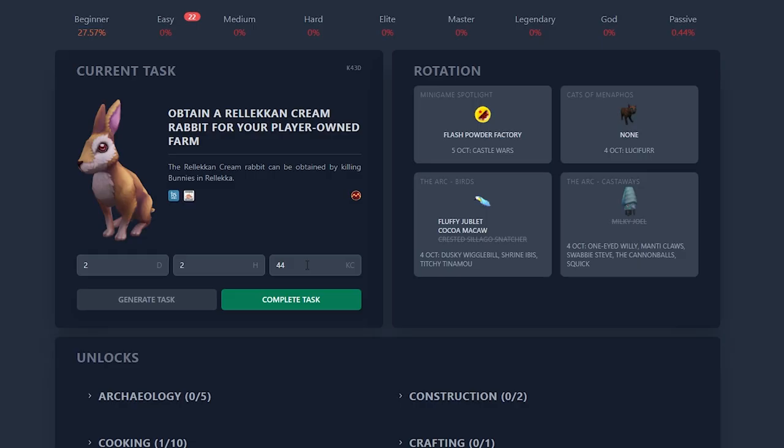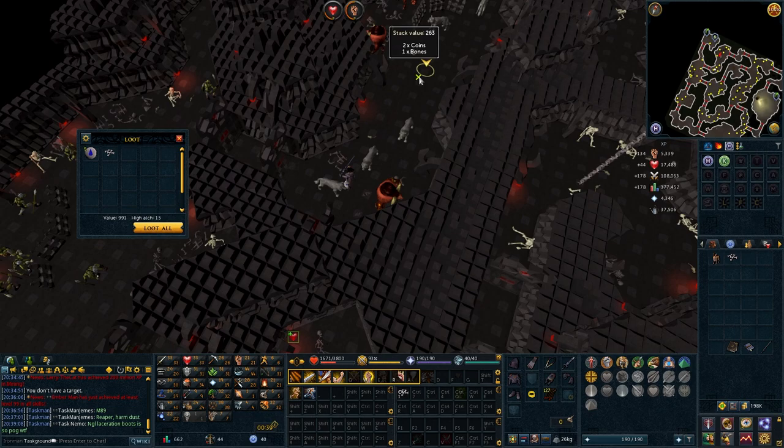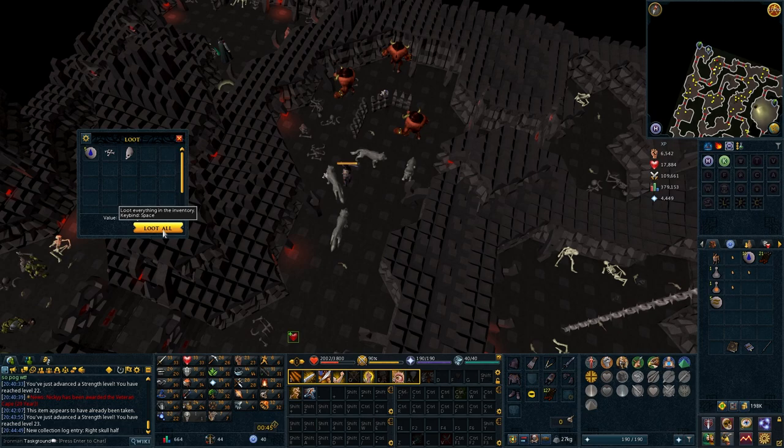Register a total of four unique items in the Asgarnia and Misthalin section of your Slayer Log. I think our best option out of this list is one of the Skull Scepter pieces. The right Skull Half drops from Minotaurs on the first level, so that's our next target. Skull in 26 kills. I had the Drop Logger set up incorrectly — it was tracking loot, not actual drops — so I had to reset it partway through. It ended up being 26 Minotaurs.